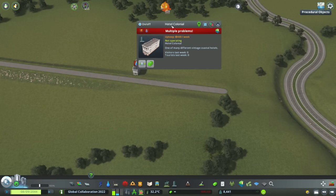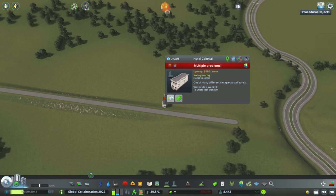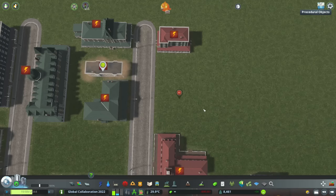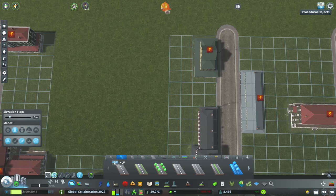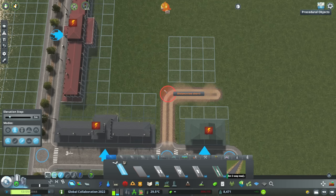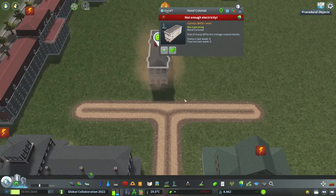Now that that's done, I want to look at the Hotel Colonial, because I mentioned I'm taking loose inspiration from Cape May in New Jersey. In Cape May, there is a street called Heritage Triangle, and at the end of Heritage Triangle there are a bunch of buildings that kind of vaguely look a bit like this. Now they don't look identical, but this is a building I'm going to use to serve that purpose - back here. So I'm going to come in, get my gravel road, and bring it straight through to about there, then put a couple of buildings right there.